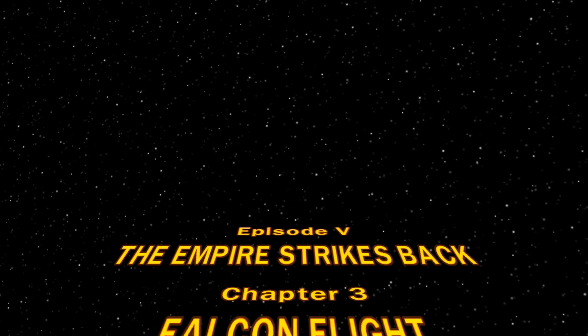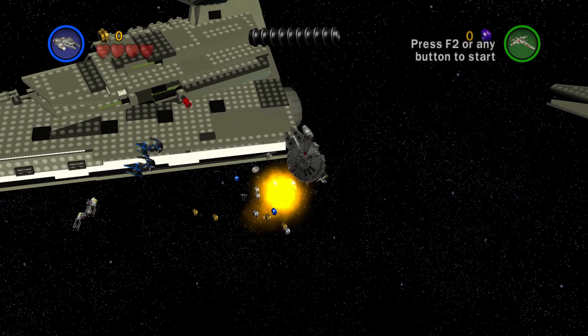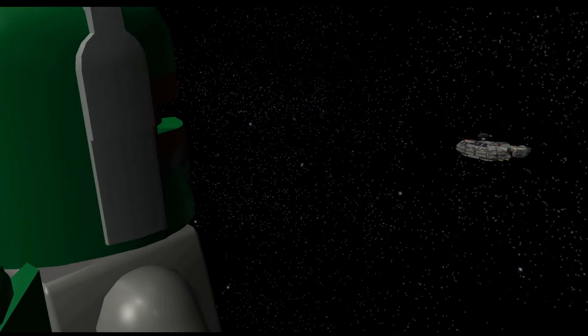Chapter 3, Falcon Flight. As the name suggests, it's another vehicle level. Fly through the asteroid field and avoid the Star Destroyers until Temuera Morrison finds you.